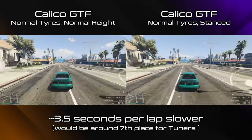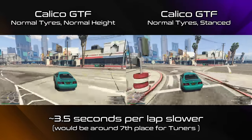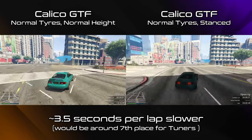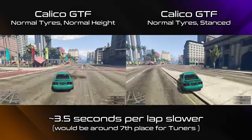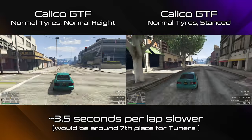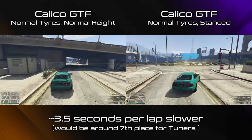Well it isn't, and that's why I said to not use anything but the default stance height and regular tyres if you're using any of these cars in races. Granted stancing the car isn't as bad for cornering ability as low grip tyres, but it's still much worse than normal with chronic understeer, meaning you have to slow down much more to make each corner, and the slight top speed increase you get isn't worth it across a lap.